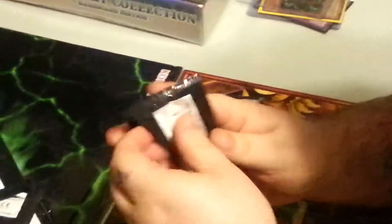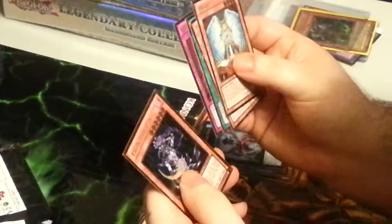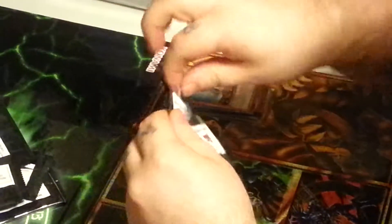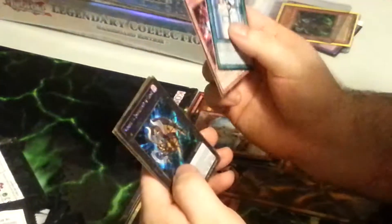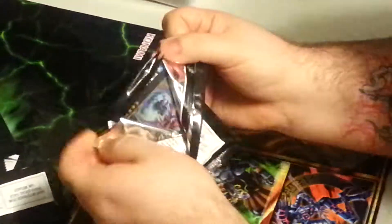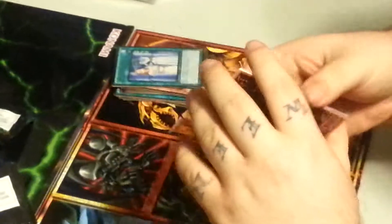Second box. Seems like there's probably an awesome card in each box or something. Hey, the Forbidden Dress. Golden Sarcophagus — oh my God.